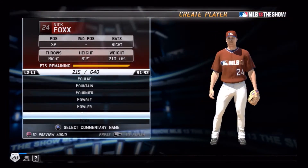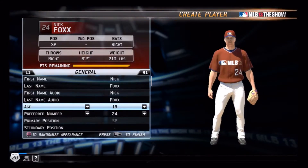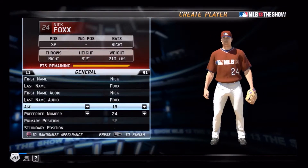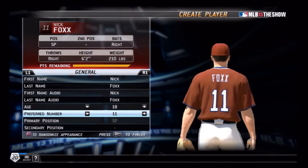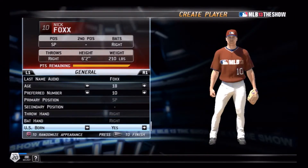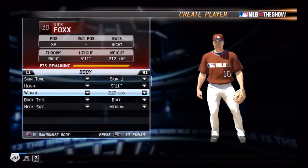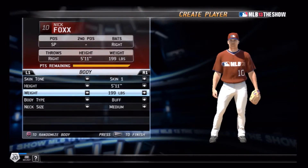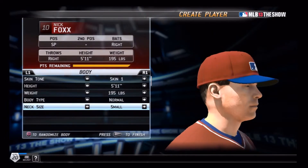Fox — they're basically the same. I'm going to be 18 so I can let this career draw out as much as I can. My preferred number is going to be my number in high school, which was 10. US born, yes. Bat hand right. I am 5'11", about 195 pounds. Normal build — I have a small neck, I am not big.